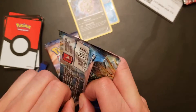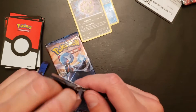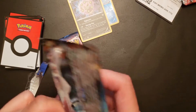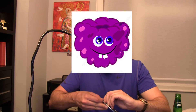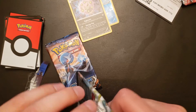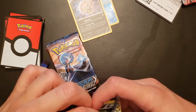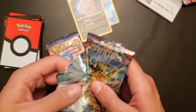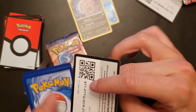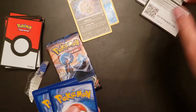These packs are so stubborn to open. If anyone's watching this, tell me what Pokemon card packs I have to buy that are easy to open, because I'm tired of looking like a fool trying to open packs. There we go. Green card — there's the code there.